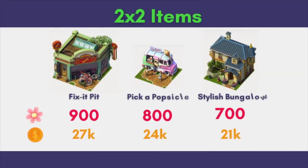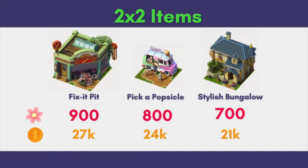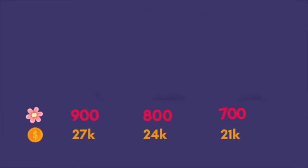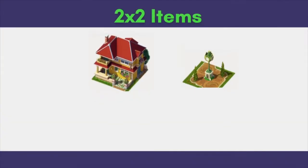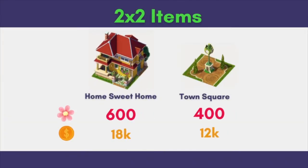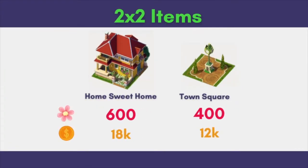There are a total of 5 2x2 items that we can buy with coins. These are the first 3: Fix It Pit as well as Stylish Bungalow are new, while Pick a Popsicle was first introduced in July 2021. The remaining 2 of the 2x2 items both first appeared in July 2021 as part of the Orchid Town set.